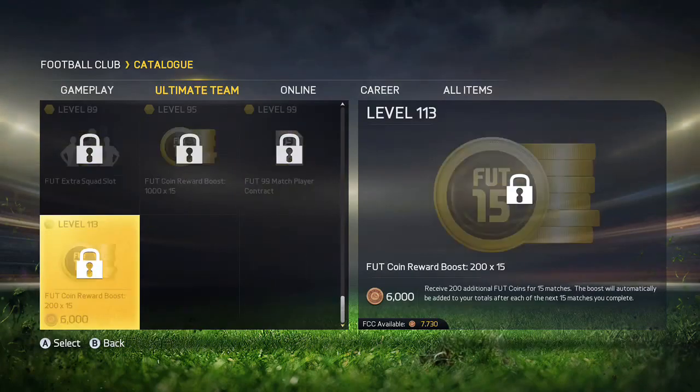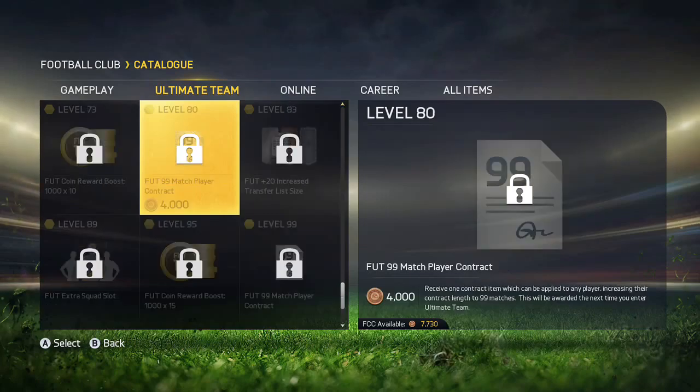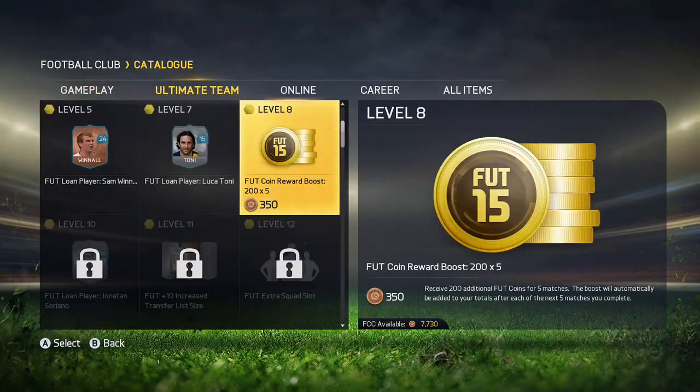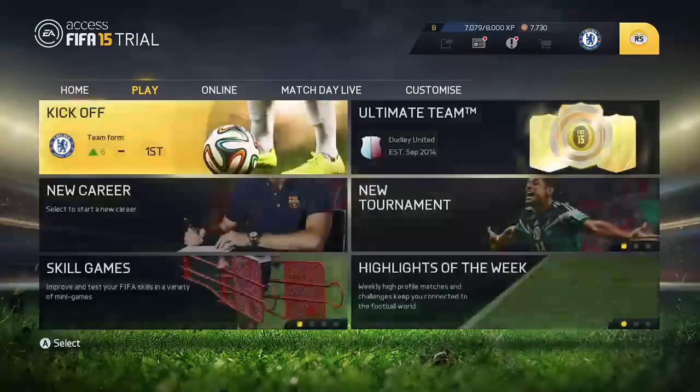If you aren't a high level for the FC Catalog, add me on Xbox. If you are an Xbox user, my gamertag is EasyLV. I'll be happy to give these coin boosts over to you guys. Currently I have purchased coin boosts already on this account — it's my low account, so pay no mind — but I will give stuff over to this account later on.